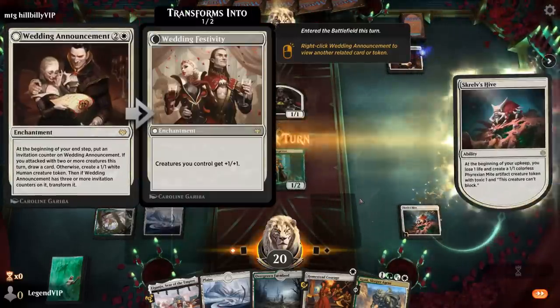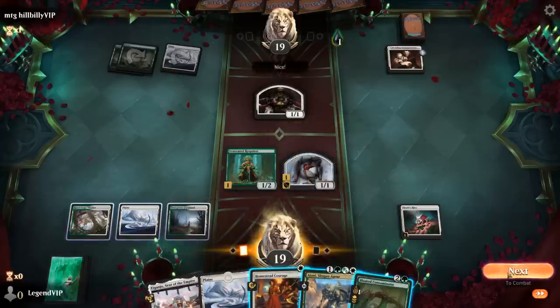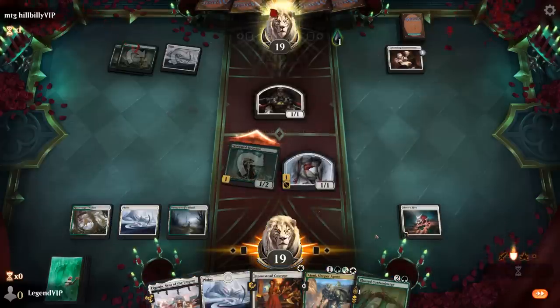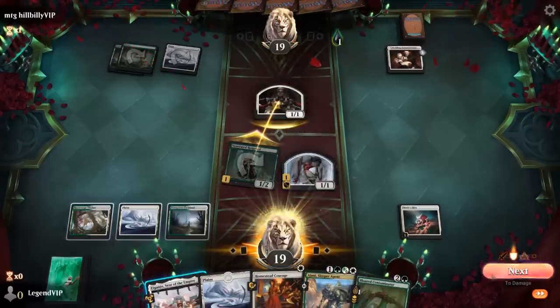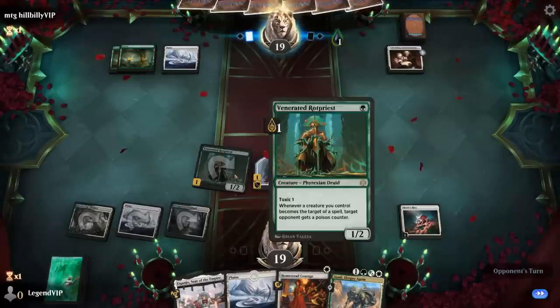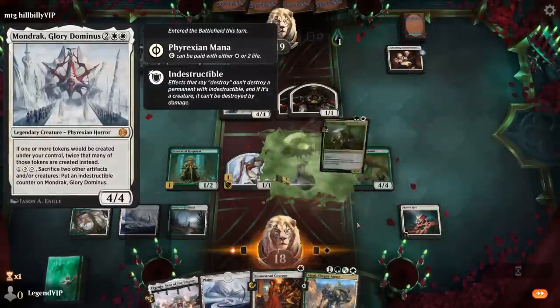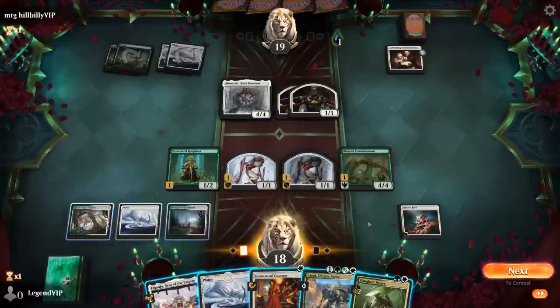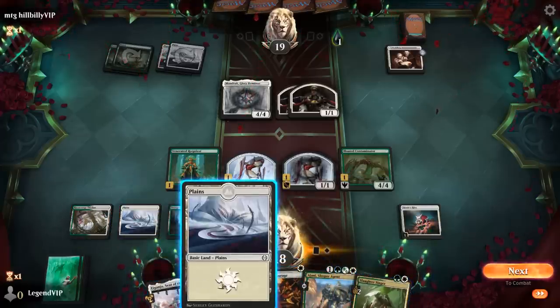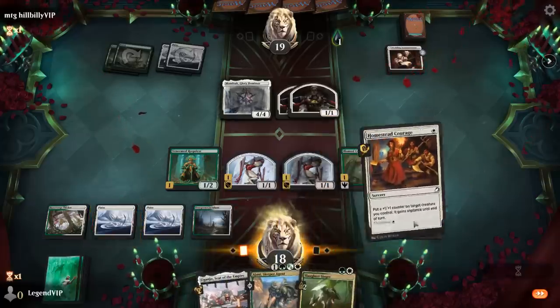Opponent has a Wedding Announcement confirming they're on a tokens deck, so Contaminator has to be the play since it synergizes with Homestead Courage through proliferate. The opponent chomps our Rotpriest and then plays Mondrak, immediately doubling the tokens from Announcement. We have good options: playing Singer and casting Courage twice, or keeping up Iganjo to maybe channel. We decide to Homestead Courage on Contaminator to make it larger and then attack — opponent chomps but we have Trample.